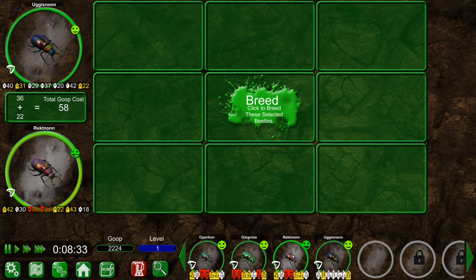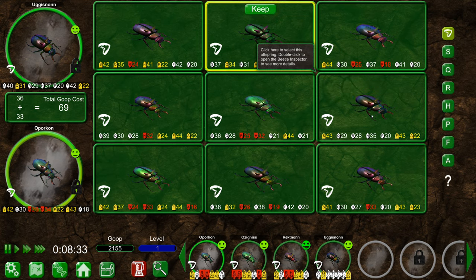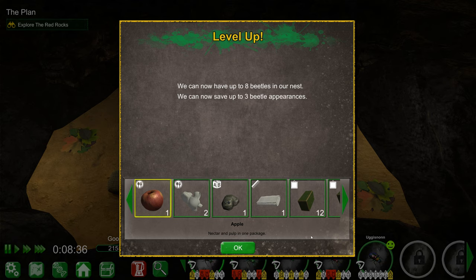Breed breed breed. Agiznon is going to be one parent, Rectnon the other. Rectnon or O'Porkin - I mean they're literally the same. This one has strength 43 - this guy has more quickness though, which is going to be great. His armor's really bad though. He's a pretty interesting beetle all things considered, but let's take the more balanced one. We'll keep this guy - Ranrar, welcome to the club. Agiznon is now basically equal across all stats. We can now have up to eight beetles in our nest.